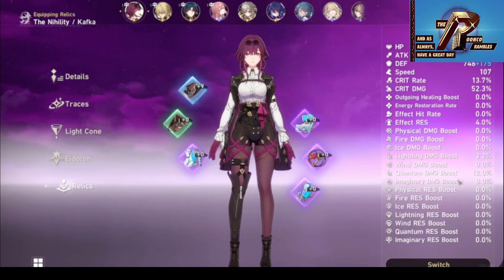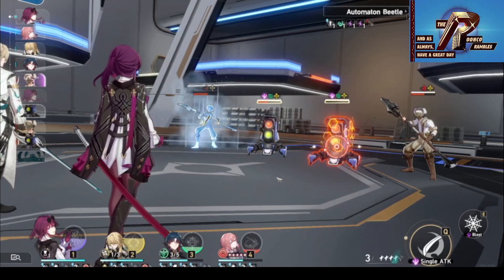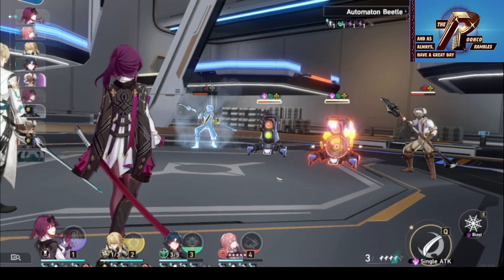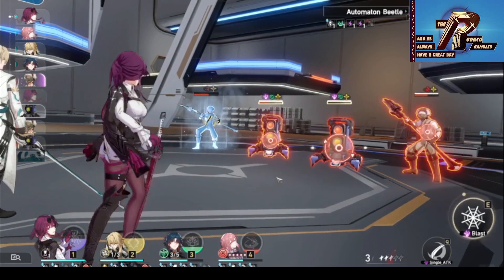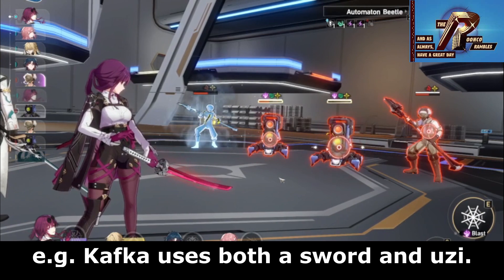All characters, including 4-stars, have signature cones, and while some of the latter are available at story or trailblaze awards, most signature cones are pretty tough to get. On the plus side of light cones not being weapons, this means whoever can create characters that use whatever weapons they can think of, and mixing and matching light cones becomes a lot more flexible as well.